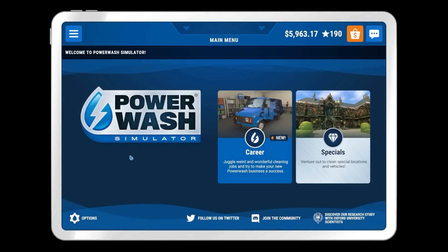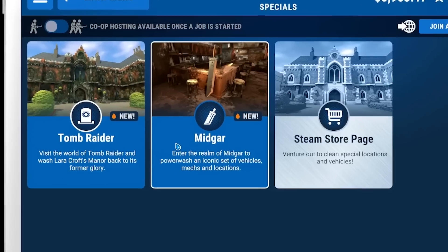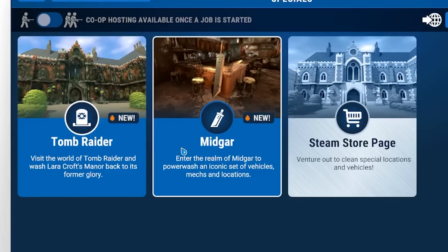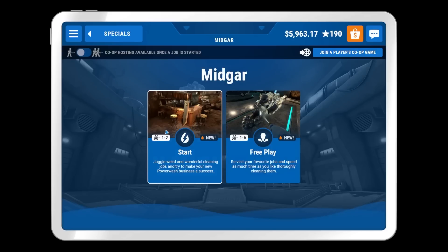Hello there everybody, Dre here, and welcome back to the game where I make dirty things clean. We are back out in Power Wash Simulator, and already there is another special we get to enjoy. The Tomb Raider DLC came out - free DLC I should mention - a couple weeks ago, and now we already have Final Fantasy, another game I know nothing about. You guys are really mad at me that I know nothing about Tomb Raider. I think you're going to be even more mad that I never played any of the Final Fantasies. I won't get any of these references, but I'm super excited to clean things anyway.